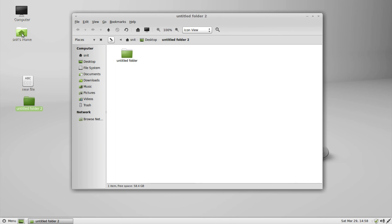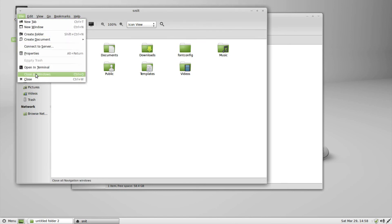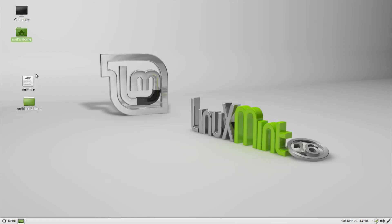Last thing we'll look at are some of the menus. One thing I like: if I go here, I could go to file, close all windows, and it does just that. Really easy to get to, really easy to use — it closes multiple windows. It's something I missed when I was using KDE.